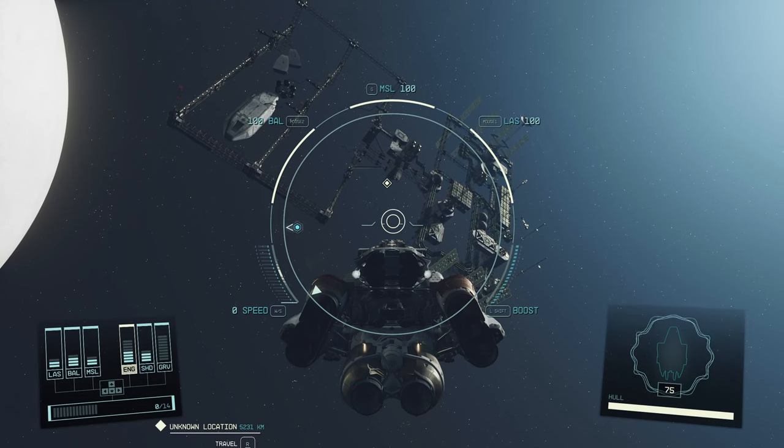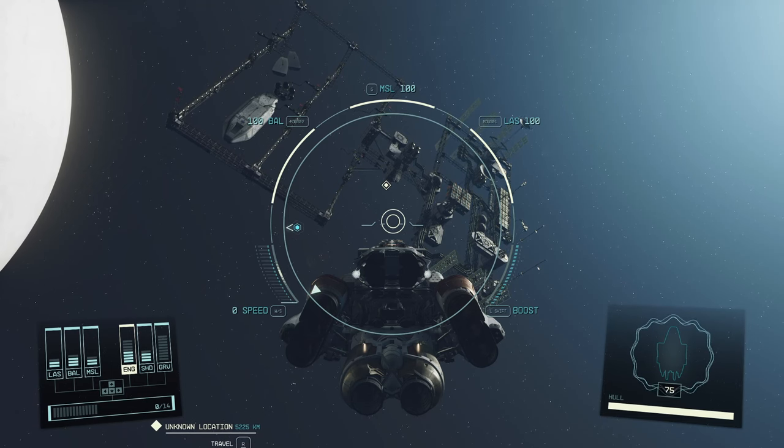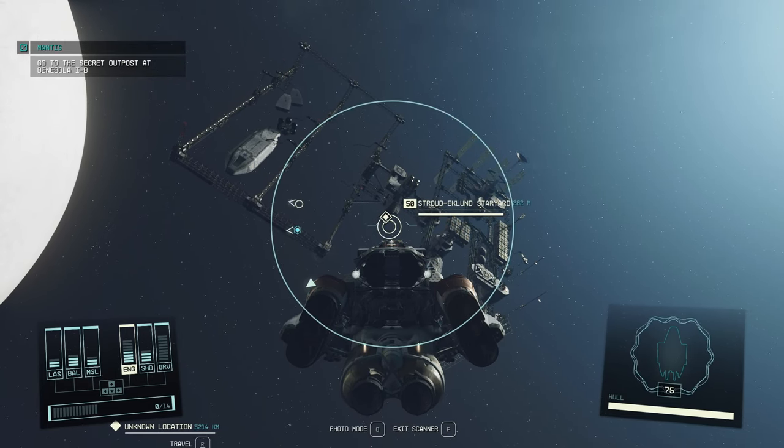How to dock in Starfield. It's quite simple. You find the station you want to dock at, you fly to it, then as you approach it, you see it, you enter your scanner mode — which is the same button as on any planet for PC — that is F.